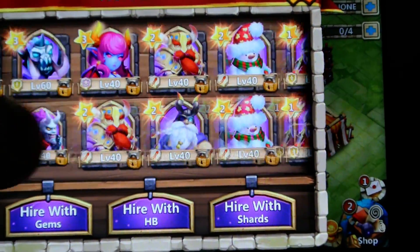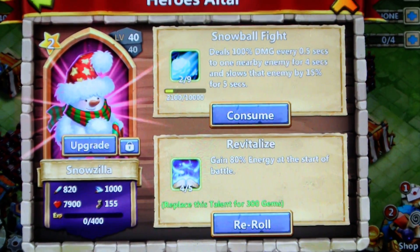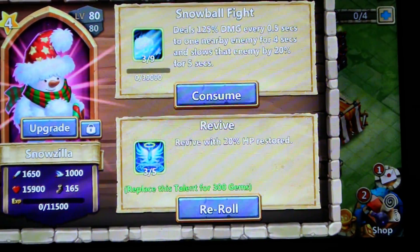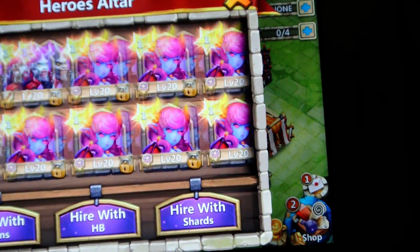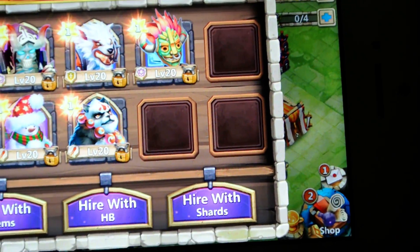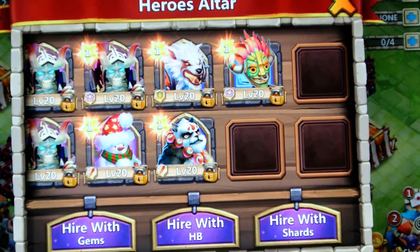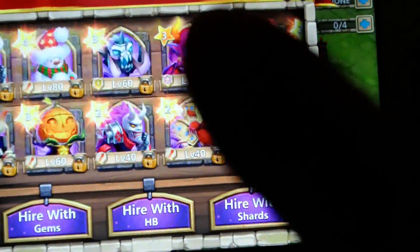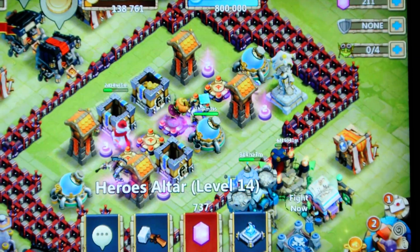I'm working on getting my Thunder God to five of nine. I rolled a four-of-five Snowzilla — I don't know if I should level him up because I already have a Revive Snowzilla and he's not going to be on my main team, so that's fine. Not really — almost a full legend altar. I'm missing six heroes, and I'll get the free Paladin and the free Druid soon, so I'll have four slots empty.